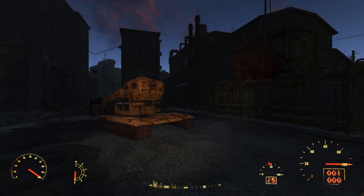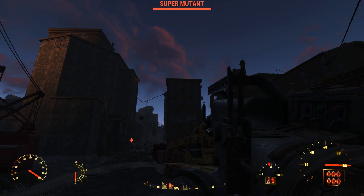To leave, we can go out the southwestern door. This brings us to a road near another bulldozer and a super mutant. More super mutants from the nearby construction site attack.